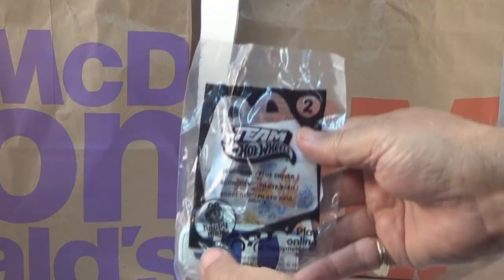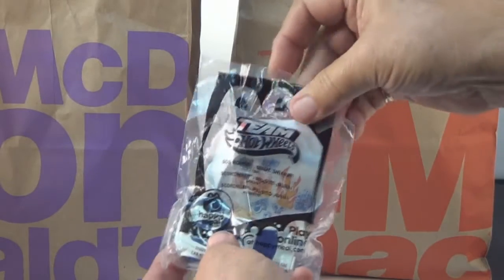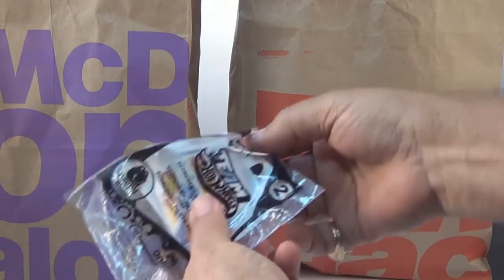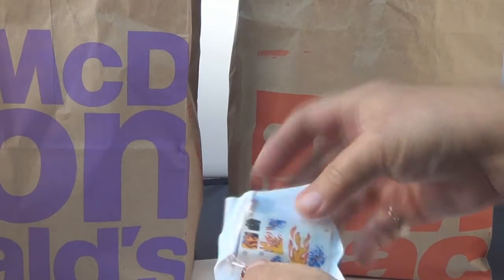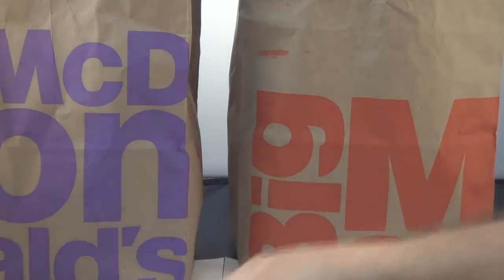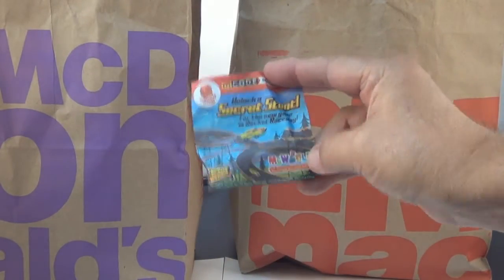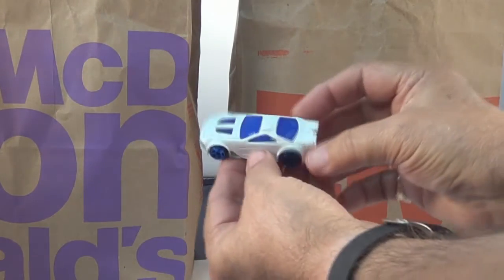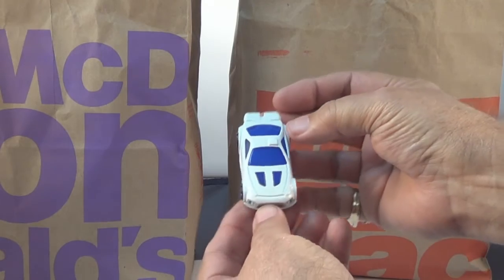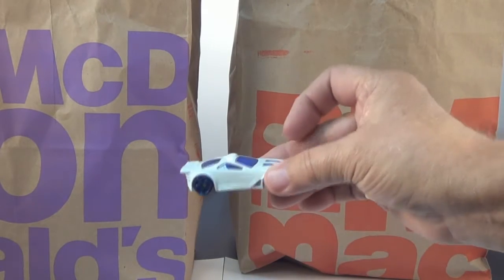Here's number two — the Scorcher. We'll open it up. There's your stickers — lots of flames for this one — and there's where they go. There's your tag. And here's your Scorcher — nice little race car. There's the bottom of it. The Scorcher.